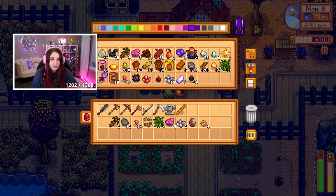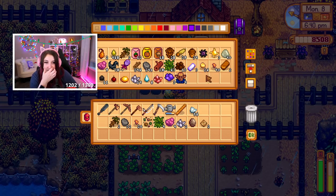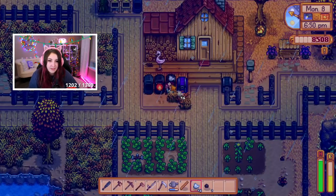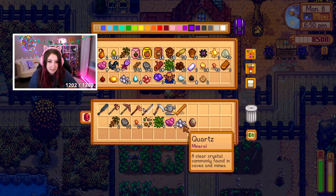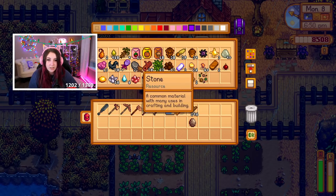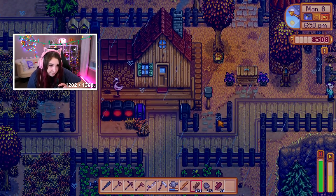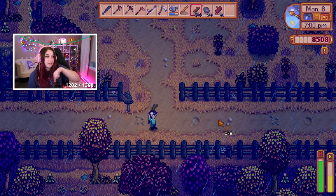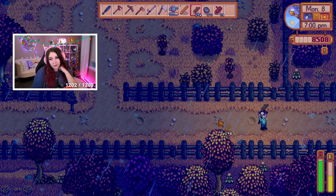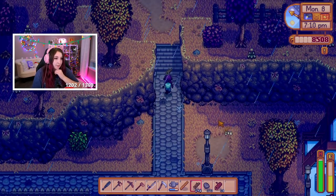Okay, let's make three of these and I'll come back and do the other ones later. I need wood, this and this — I just hope I have enough, let's find out. Those quality sprinklers — if you put them in the middle they'll do eight around. That's usually how I lay out my farm, so it's perfect. Then I don't have to water them and I'll have time to do other things in my day.